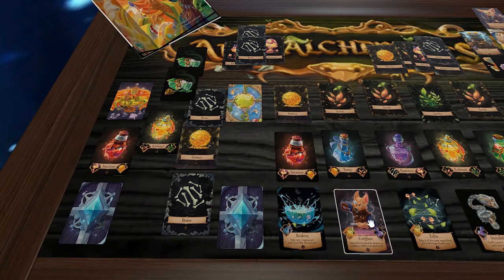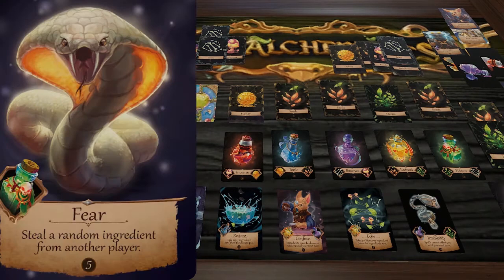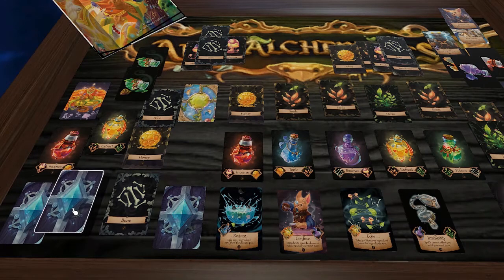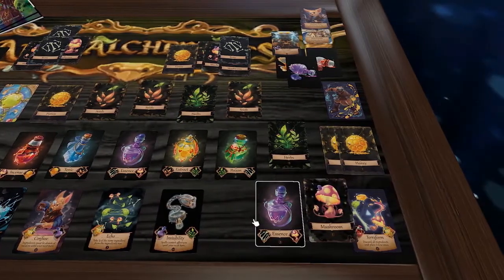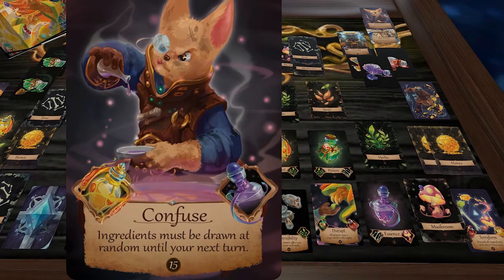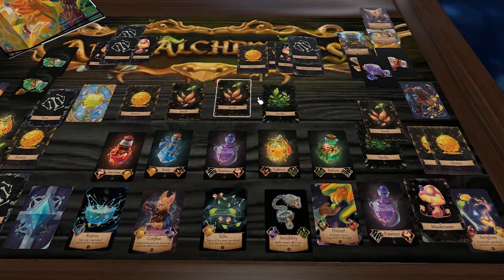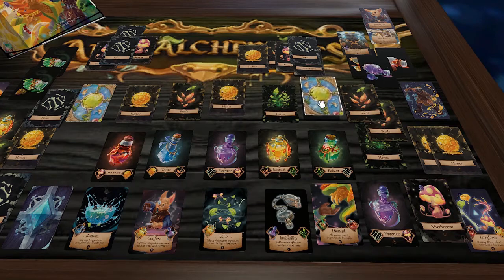Back to the other player: they use their poison potion to craft Fear, then cast Fear immediately to steal a random ingredient from another player. They take seeds. Back to the Pangolin — they need Extract (seed and herb) but lost their seed, so they pull another seed and one more card.